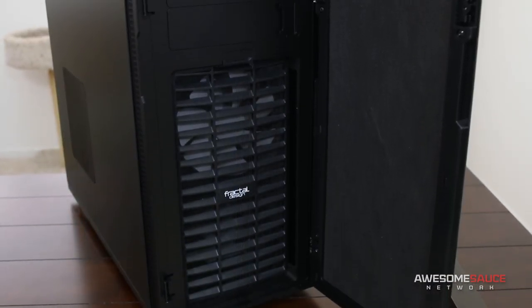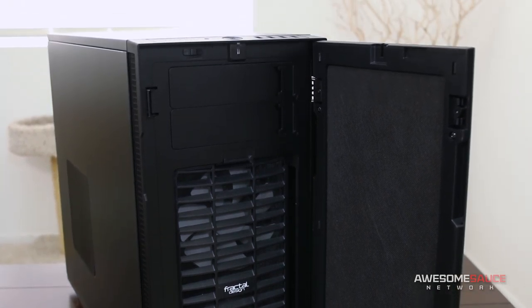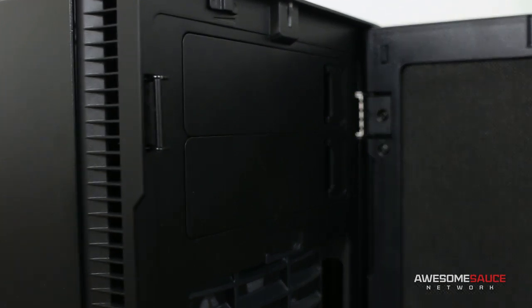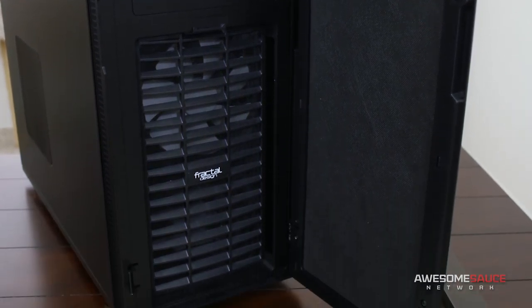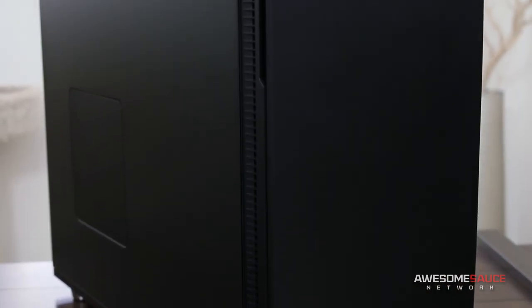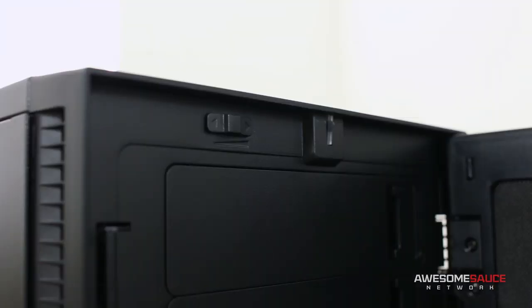Another thing with the door: you now have the ability to choose which way it swings open — a huge bonus for people who keep their desktop anywhere. Left or right, whatever your preference, the Define R5 swings both ways. The inside of the door is lined with sound dampening material made of a more rugged construction than the simple foam padding on the Define R4. Although this seems like a pretty closed-off case, you still get side ventilation on both sides for healthy airflow.